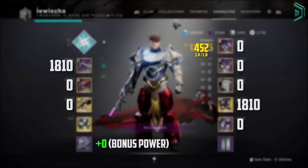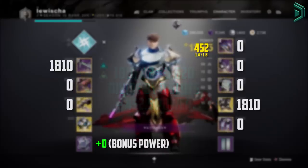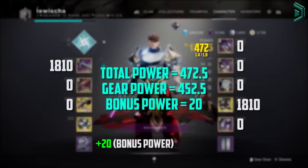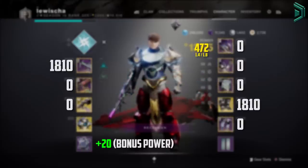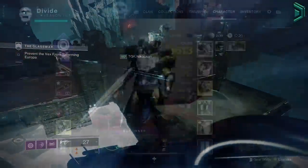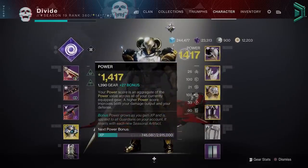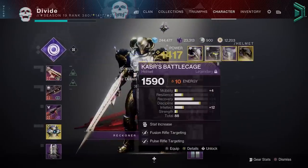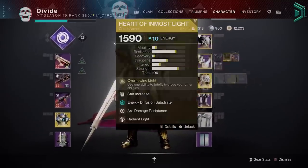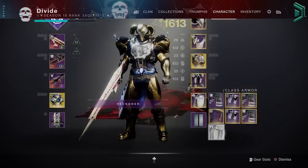If 2 slots are 1810 and the rest are 0, you add them up — 3620 — then divide by 8 slots, giving a gear power level of 452.5. Add a plus 20 bonus power from XP and your total power becomes 472.5, but gear drops will still drop at your gear level of around 452, not 472. Remember, bonus power doesn't affect gear drops. Also, you don't need to have your highest gear equipped to get higher drops — you could play at 1600 power but have a full set of gear in your vault at 1810 and your next pinnacle or powerful reward will still drop at 1810.